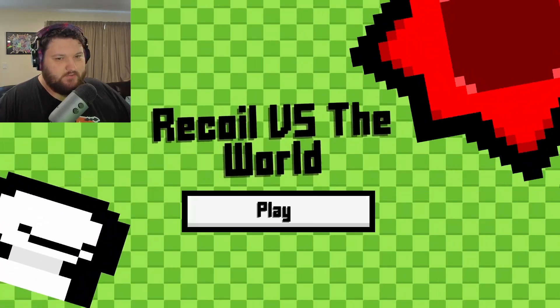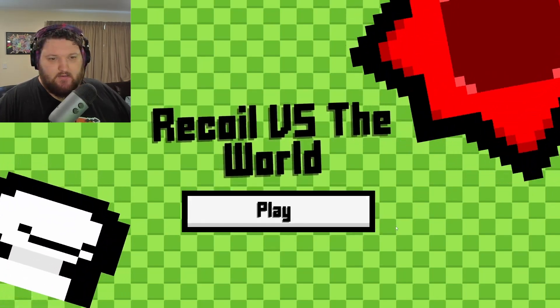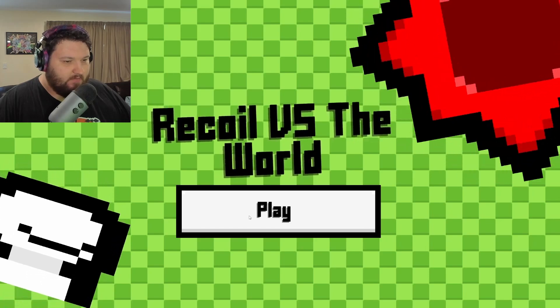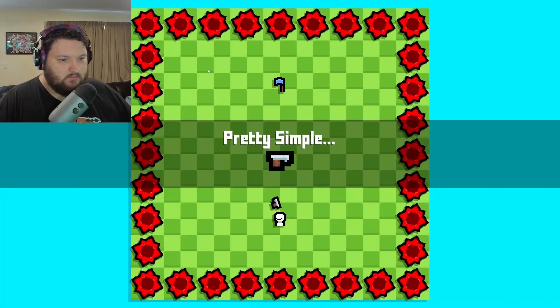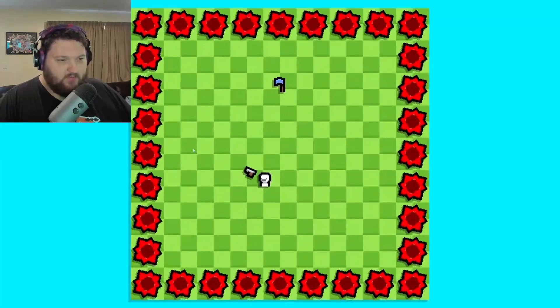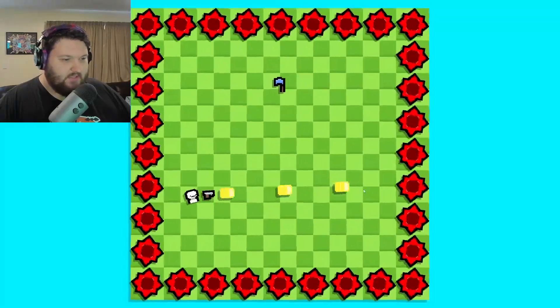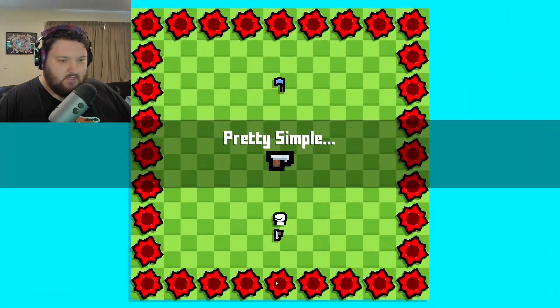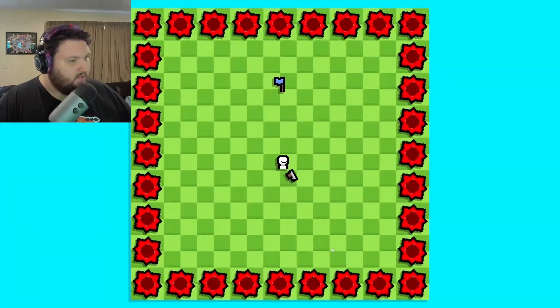So this is called Recoil vs the World. It's a puzzle game where you fire guns and your movement is based on the recoil from the gun. Pretty simple mechanic, and if you crash into the spikes, obviously you die. That's as far as I've seen, so let's take a look.